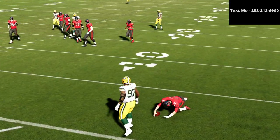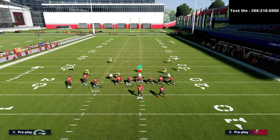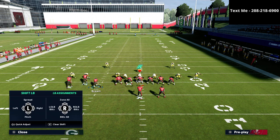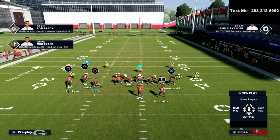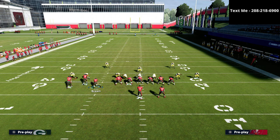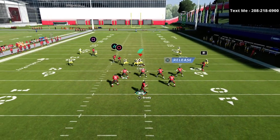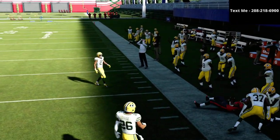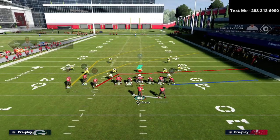Here's the 30-yard curl flat — notice there's a massive difference in behavior. Let me spy the blitzers so you can clearly see this. Watch Jackson the safety: I'm rolling out, drifting, and you notice here that he sits right on the ghost route — that's a major difference compared to the seam flat. The curl flat does a much better job staying on the route.